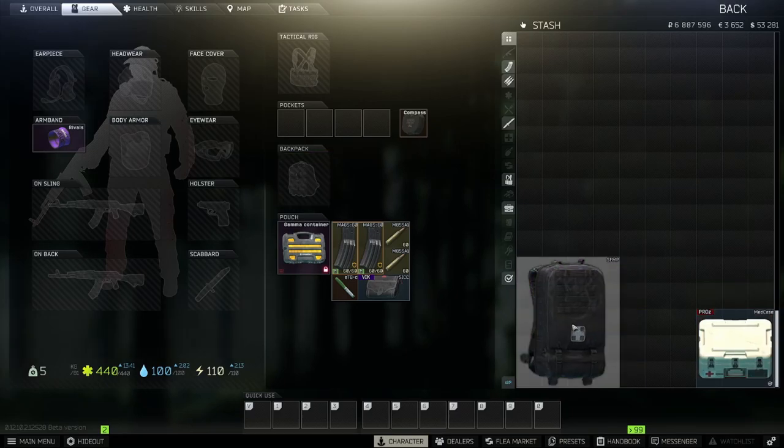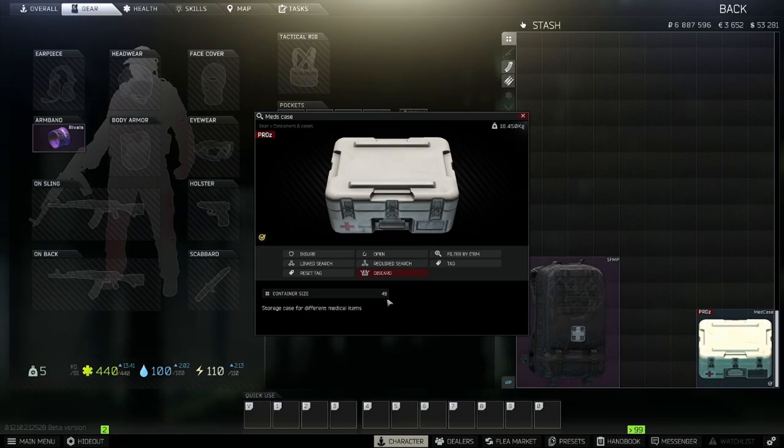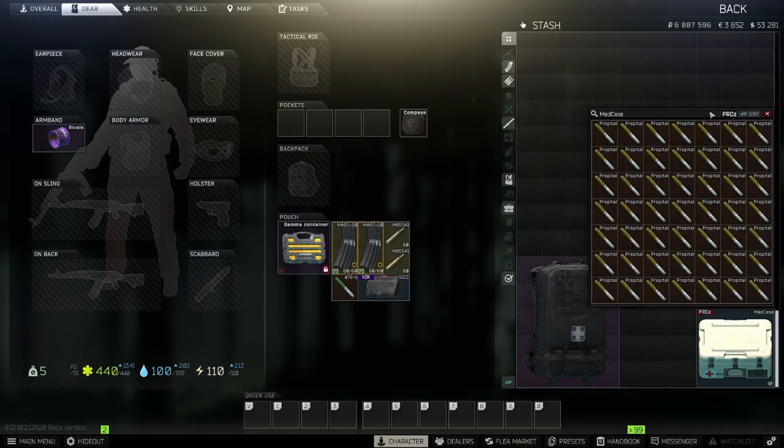Let me rotate the backpack for the one or two people that want to see it the other way — I try to cover all my bases. So right here is what you'd be looking at. You have the row along the side and still on top — basically the same thing. So you have the med case, which is going to be a 49-slot item. And that's going to look something like this — I'm not addicted to propital, but I'm addicted to propital.